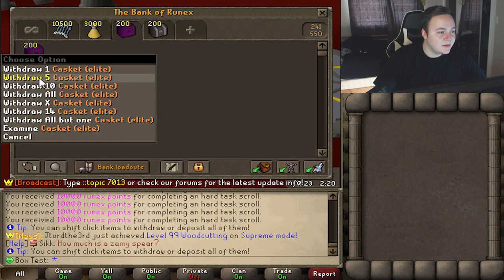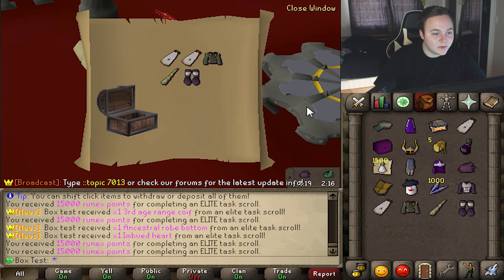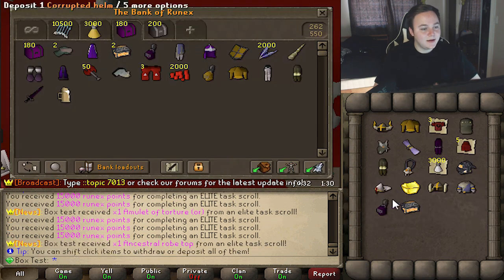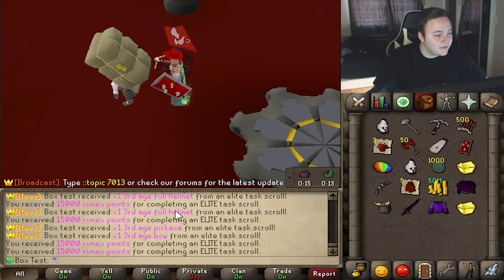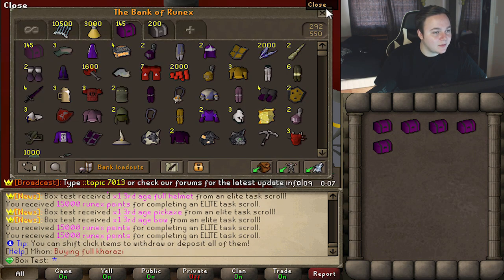Now we've got the elite caskets — 200 of each, so we're gonna get quite a bit more stuff. Got another imbued heart, ancestral robe bottom — oh my god! We're getting cursed caskets too, those are gonna be good. Getting a lot of rares when opening these. Got a third age pickaxe and the third age bow — these seem to have a really high chance to give rares.